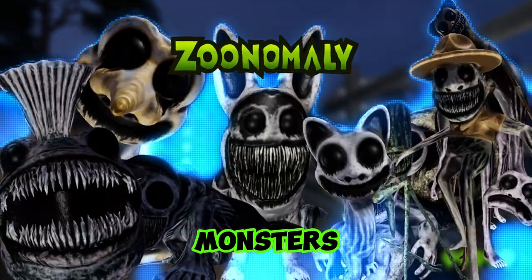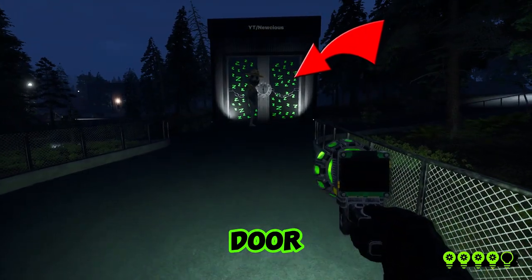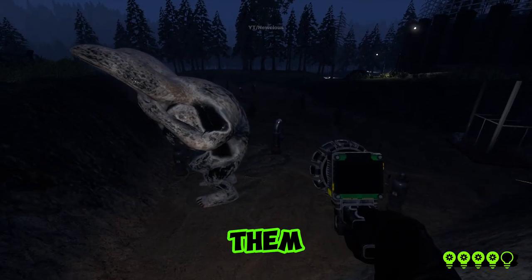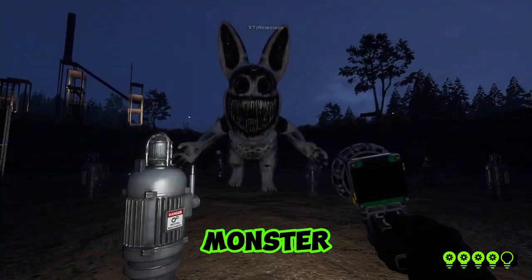This zoo has been taken over by monsters from another dimension called Blumerda. The cause of this monster infestation is locked away behind a massive facility door within the zoo. Someone has broken the key to this door into 20 shards and hid them all around the zoo. It's our job to recover all 20 shards, reassemble the key, and stop whatever is causing this monster infestation.